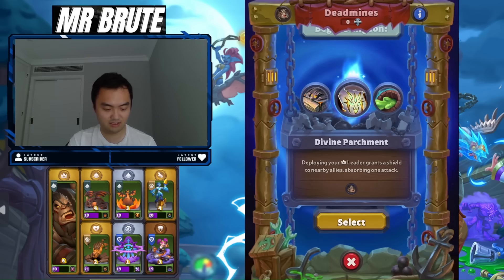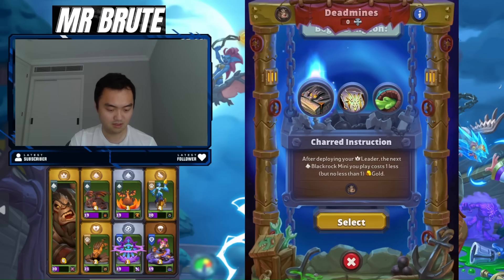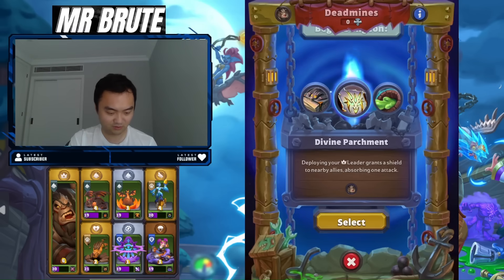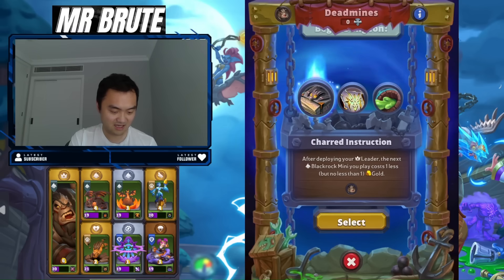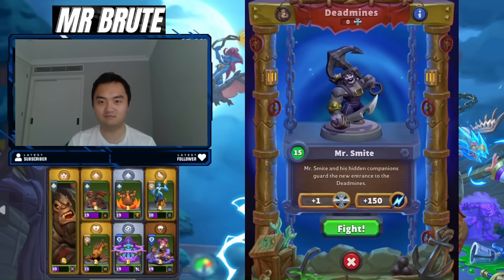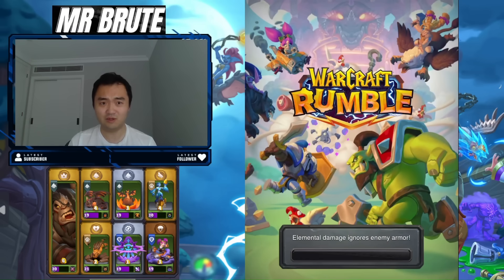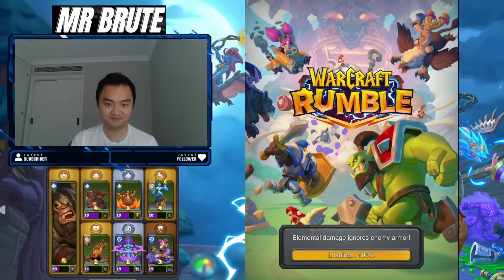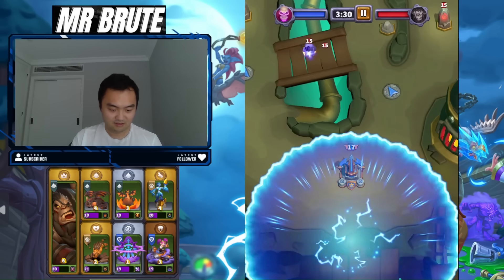We've got these three skills. I haven't played this for a while so I'm going to have to read again to make sure I pick the right one. I'm going to try this one out. This sounds interesting because I do get one less gold from Ren's ability already from the flying units, so another discount just sounds so good. I could play my harpies for one gold.